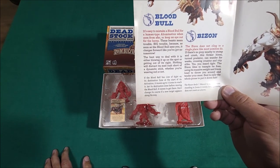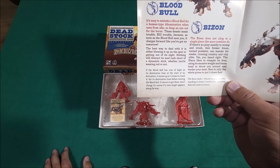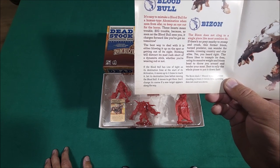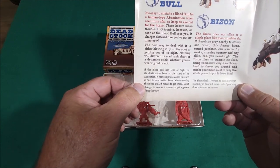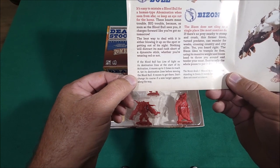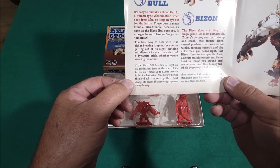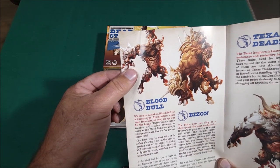Blood Bowl - if the Blood Bowl has line of sight on its destination zone at the start of its activation, it moves up to three zones to reach it. He goes on a freaking bull run, dude! Set its destination zone before moving the Blood Bowl - it moves to get there and doesn't change its course if a new target appears along the way.